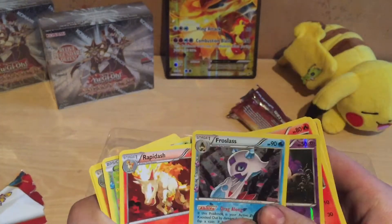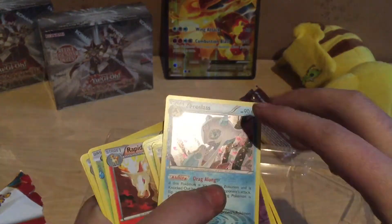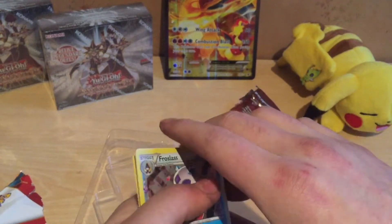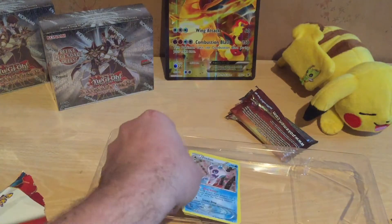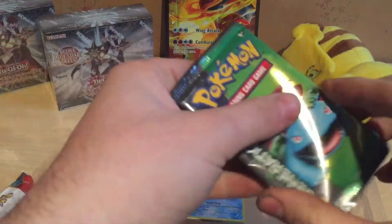Gastly and a Froslass. I think it's from the Black and White Generation, I think. I'm gonna put it here. Then we have the Venusaur Edition.